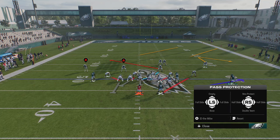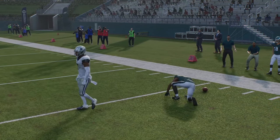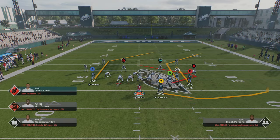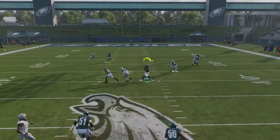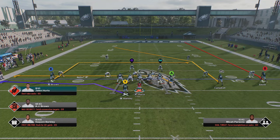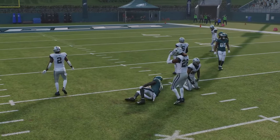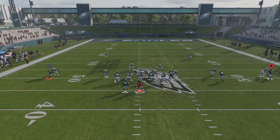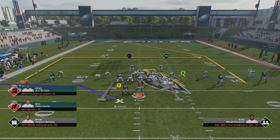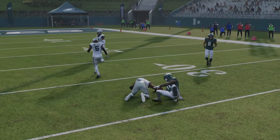You can use out routes, in routes — pretty much every route in your hot route adjustment will work against man. I can even put a receiver on a curl and he'll stop right in front and come back to the ball. Cover 1 Hole reacts the same way, it just has a safety over the top. Against Cover 2 Man, a lot of times receivers will get pressed so you have to play the leverage — if I have inside leverage I can take that route, but if the cornerback takes away inside leverage I have to adjust. Whether or not you can throw it depends on whether the receiver wins the press — if he doesn't get inside leverage, I don't want to make that throw.